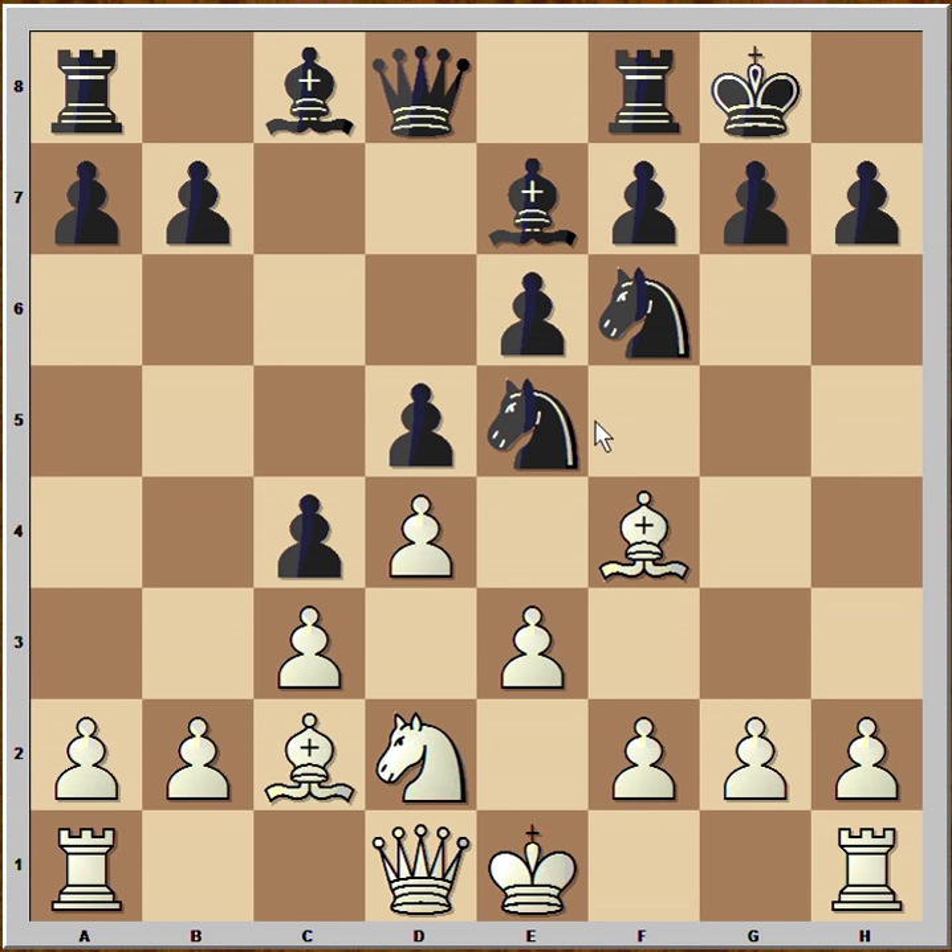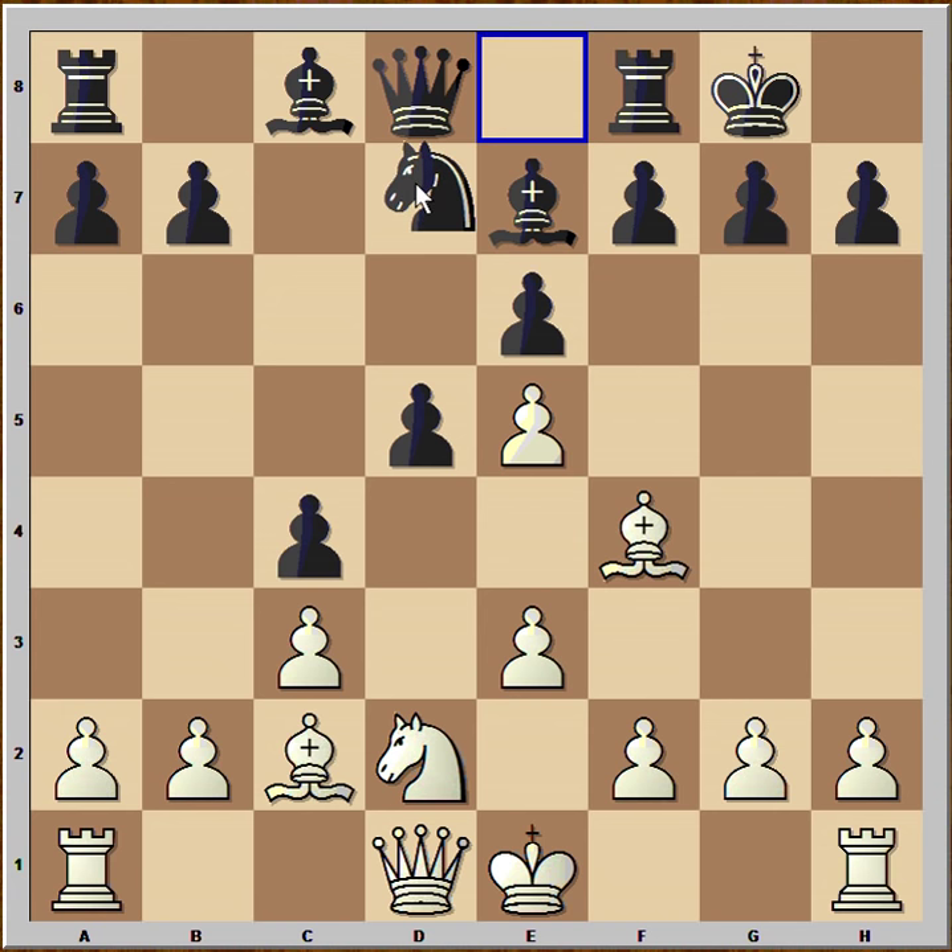The knight on e5 was so well positioned that Black decided to capture it. Would you continue by capturing with the bishop or with the pawn? Taking with the bishop looks like a very neat capture, but instead White captured with the pawn, forcing the Black knight on f6 to move. So Black played knight to d7.